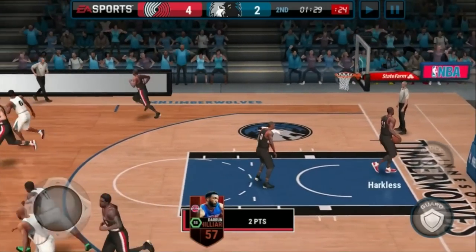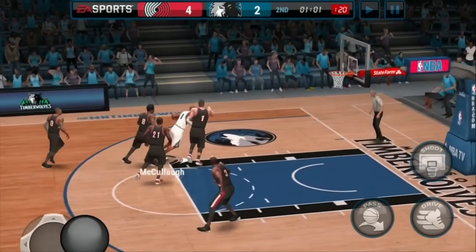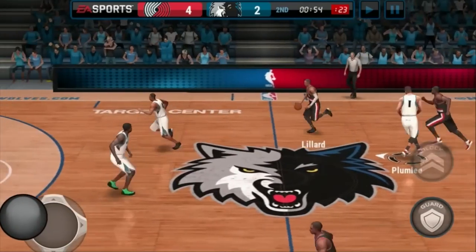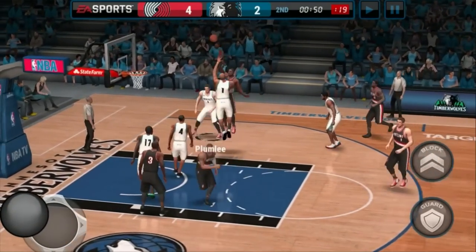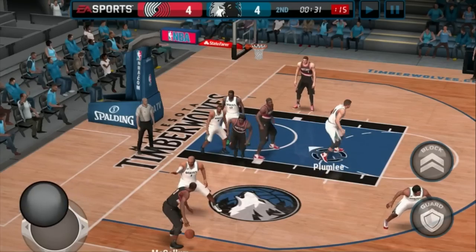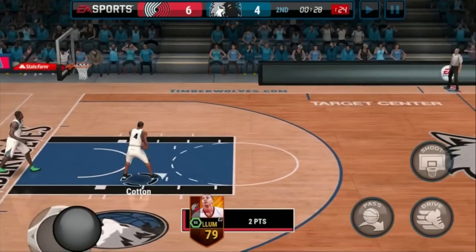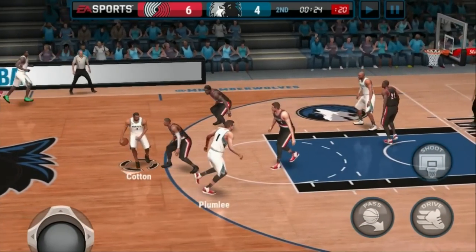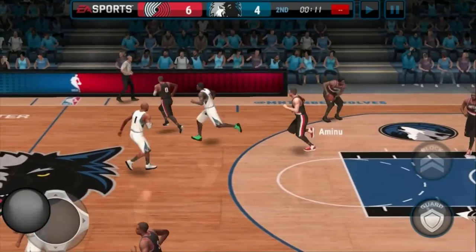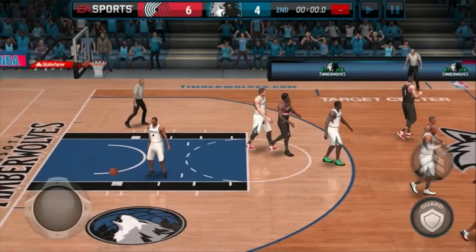First bucket — there we go, we needed that. He misses — let's run. They're going to block us. Get back — there we go, all tied up! Nice shot right there — he just floats in the air and gets the bucket. Gameplay feels pretty good on this. For a game on your phone it offers quite a bit. We got blocked — stop him. Down six to four at halftime.